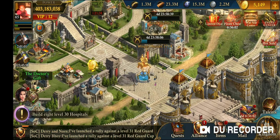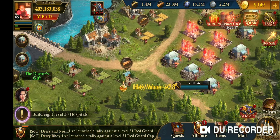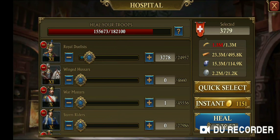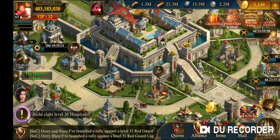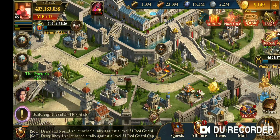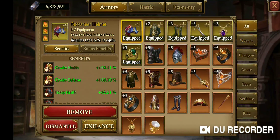Now the idea is, how do we reduce that even further? Taking a look at where I am now, if I wanted to heal troops I'm at 7 hours 39 minutes, and it's based on 1,300 in food. So to reduce it even further, what you're going to do next is go to your equipment.